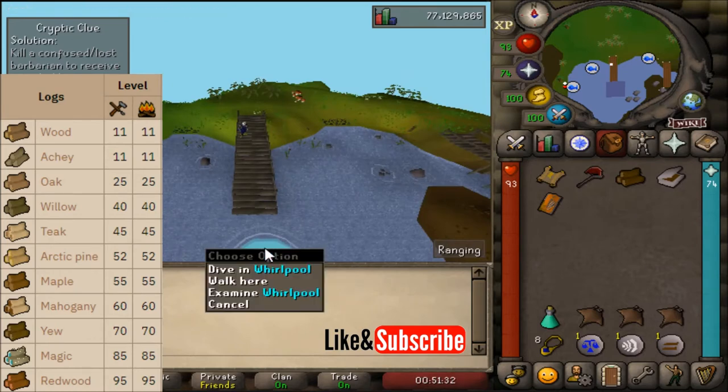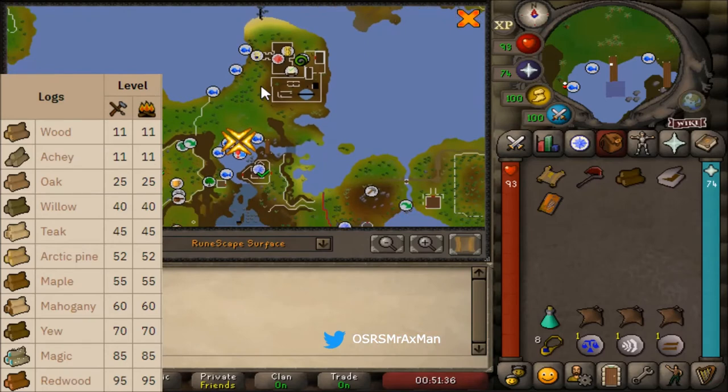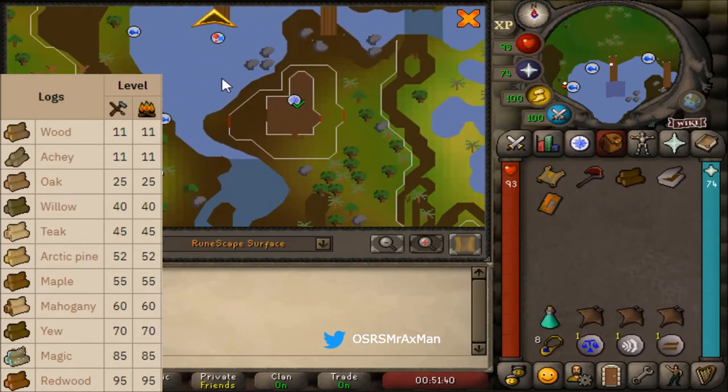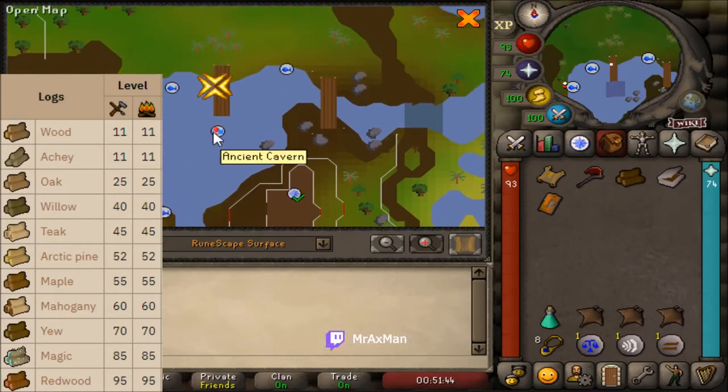We do need to have access to the ancient cavern, which is just south of the barbarian outpost. To gain access you need to have completed the barbarian training mini-game, so make sure you do that if you are unable to gain access.